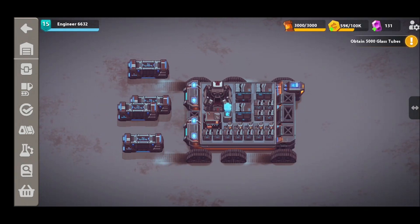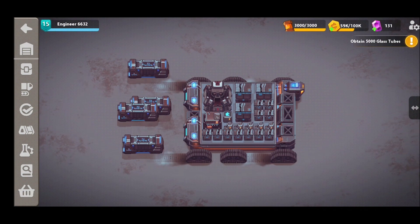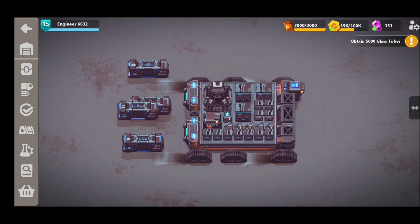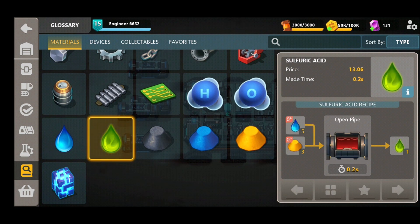Hey guys, Video Edge back here, and today we're taking a dive into the wonderful world of sulfuric acid in Sandship. Sulfuric acid is one of the most difficult materials to craft in the game, and it's one that a lot of people are having problems with, so we're going to share our method of producing sulfuric acid in your micro factory.